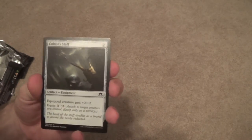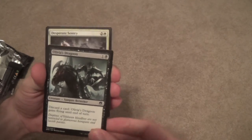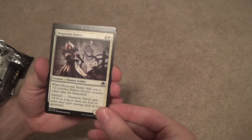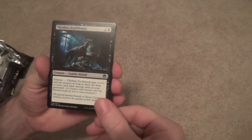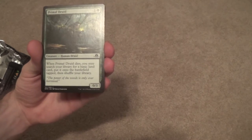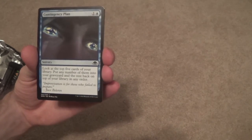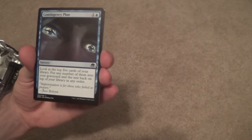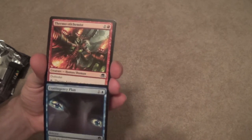We're gonna start off this pack with a Cultist Staff. Olivia's Dragoon — Madness Enabler. Desperate Sentry. Thraben Foulbloods. Primal Druid — Limited, very nice, goes and gets you a land. Contingency Plan — no real card advantage, but in a format where you want stuff in your graveyard, this is fine. You can't discard them, so no madness.